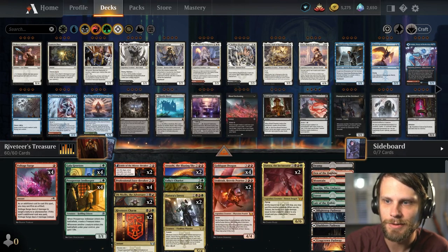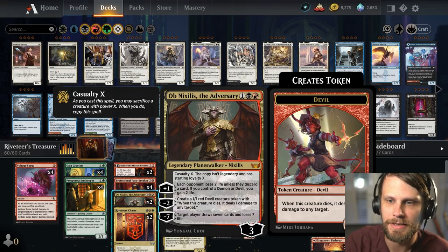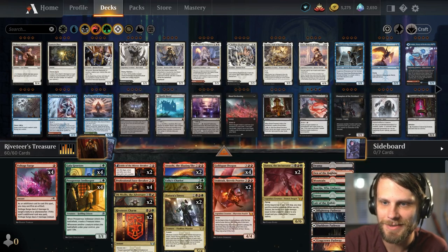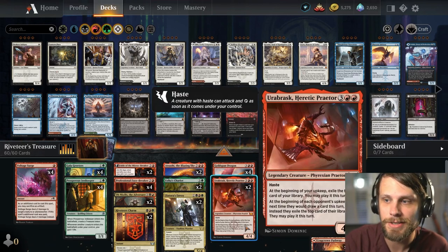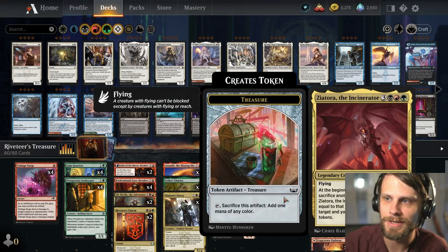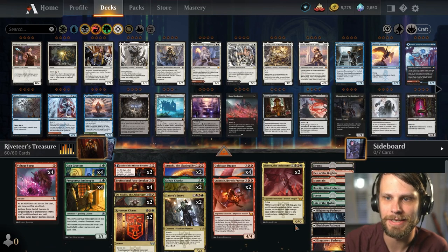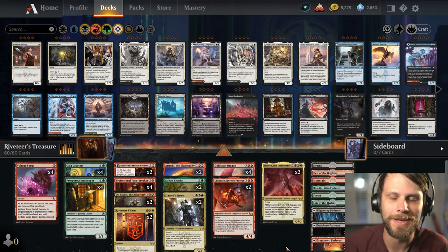You'll notice we've got a lot of two-ofs in the deck — that's because we're trying stuff out. Obnixilis is here, and along with Asika's Chariot, gives us a way to repeatedly copy the Obnixilis token if we casualty it out. There are ways with things like Galag Readers late game to be able to ultimate Obnixilis right away — a really sick little combo. Zeatora's Envoy and Urobrask give us extra cards every turn. At the very top we've got Zeatora the Incinerator to finish the game and create extra treasure tokens. The synergies are rampant.